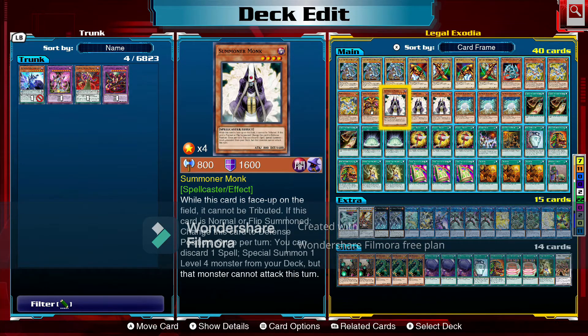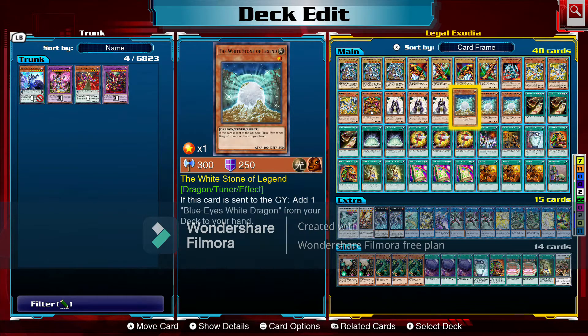We have Exodia the Forbidden One, then Summoner's Monk — Summoner's Monk is going to be a key play for link or XYZ summoning. While this card is face-up on the field it cannot be tributed. If this card is normal or flip summoned, change it to defense position. Once per turn you can discard one spell to special summon one level four monster from your deck, but that monster cannot attack the turn it's summoned. We're running three Summoner's Monks.